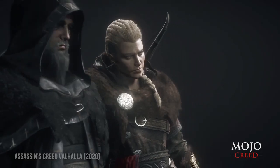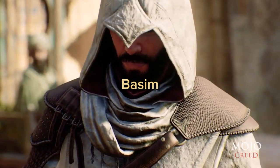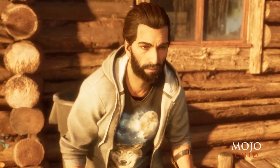Eivor — only the starting armor and like one other actually keeps you looking like a Viking. Layla — forgettable. Basim — hipster bun and wolf t-shirt.